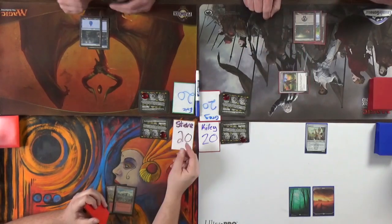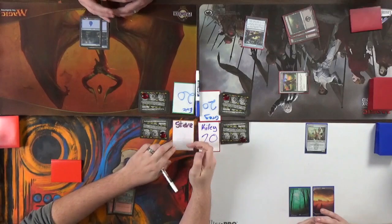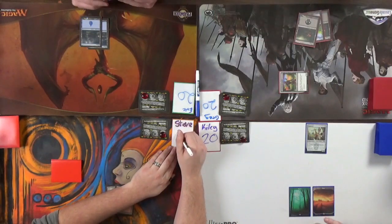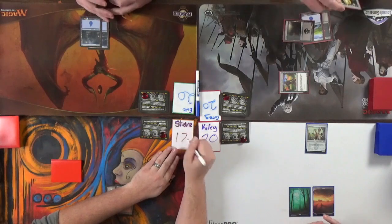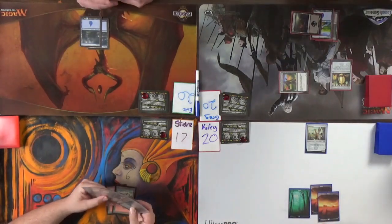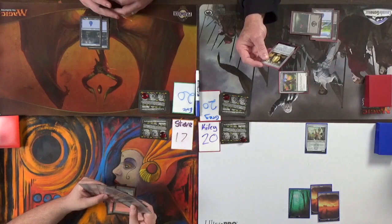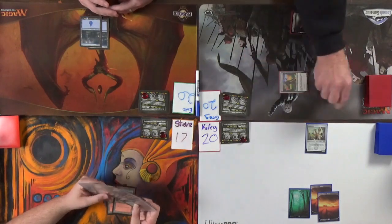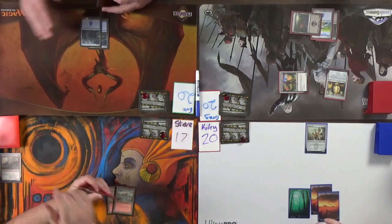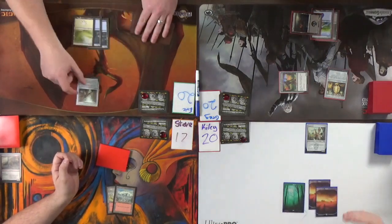Steve just took three last strike damage. I'm going to put a 1/2 bird token with flying. This has storm - I'm going to play Crow Storm. So I played Staff of the Letter Magus: as it enters the battlefield, choose a consonant other than N, R, S, or T - I choose C. Whenever a player casts a spell with C in the name, I gain life equal to the number of times that letter appears in the spell's name.